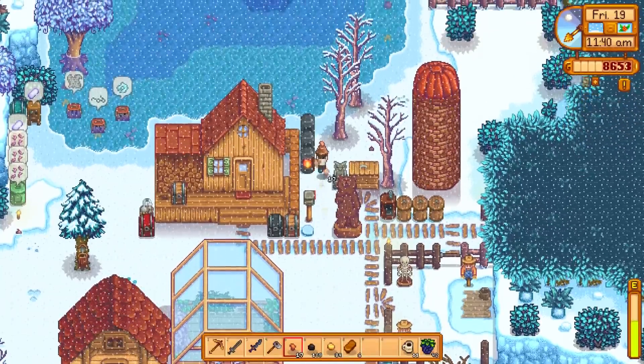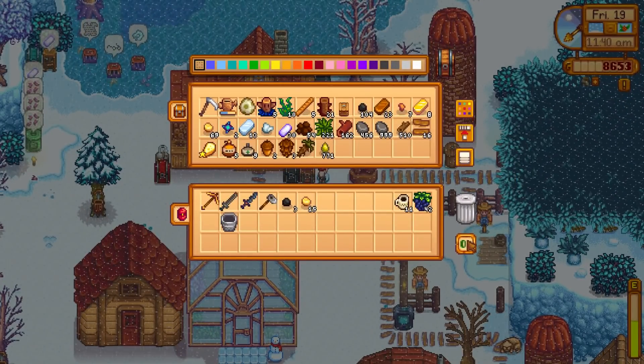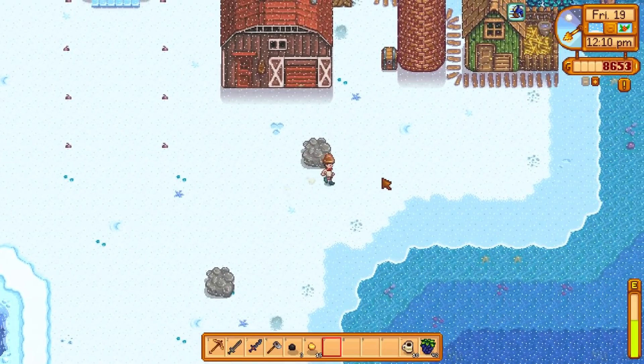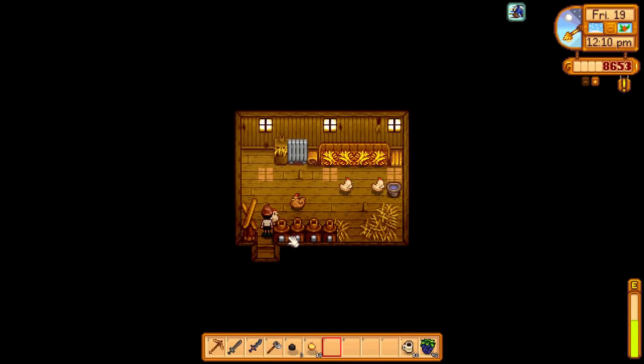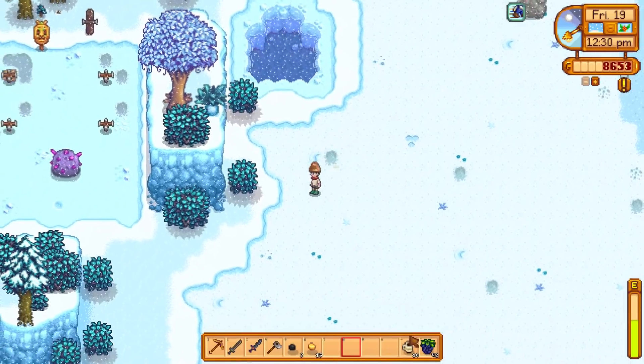So the plan is to sell iridium milk directly rather than making cheese from it. Eggs are similar - mayonnaise always sells for more than raw eggs. But the iridium milk is actually more valuable than gold cheese, which is crazy! I've been losing out on money. We're on a harder difficulty with 50% profit margin, which makes money harder to come by.